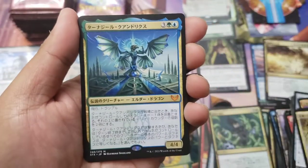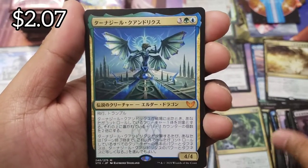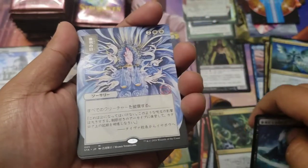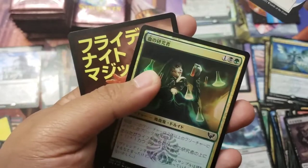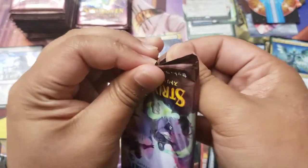Where's the Compulsive Study one? Another dragon - we got Tanazir Quandrix in his regular version. And a Day of Judgment - that's a mythic! Three mythic archives already out of this box. This is going amazing.